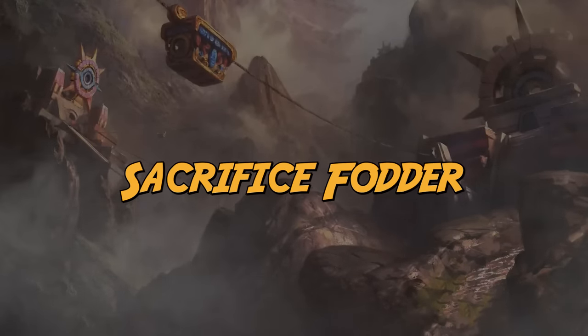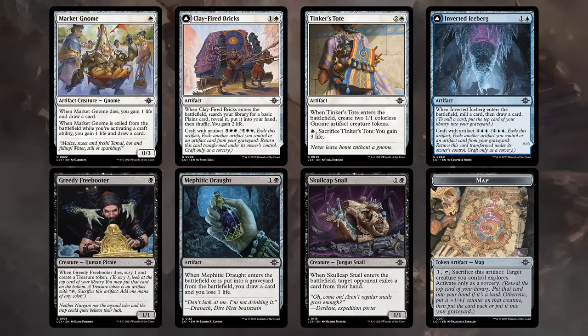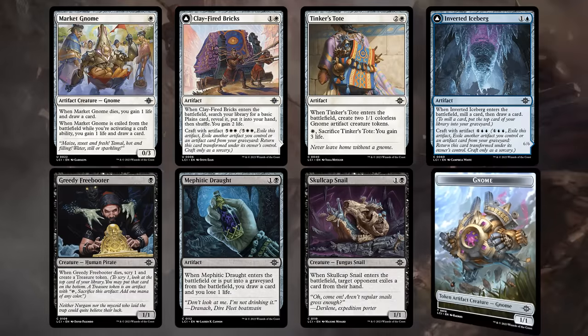If you've drafted a sacrifice deck or a craft deck you might be on the lookout for cheap enablers. Market Gnome is perfect in both sacrifice and craft decks as it will replace itself. The Clay Fire Bricks already got you a plains and two life so we don't mind sacrificing or exiling it. The same is true for Tinker's Toad, especially if we can craft it out of the graveyard after gaining three. In blue there's the Inverted Iceberg which already drew us a card. In black there's the Greedy Freebooter at one mana letting us scry one and make a treasure when it dies. The Mephitic Draft can draw a card at the cost of one life when it enters and when it's put into the graveyard, so we actively want to sacrifice it. And always be on the lookout for various tokens to sacrifice, such as map tokens, treasure tokens, and the 1-1 gnome tokens.